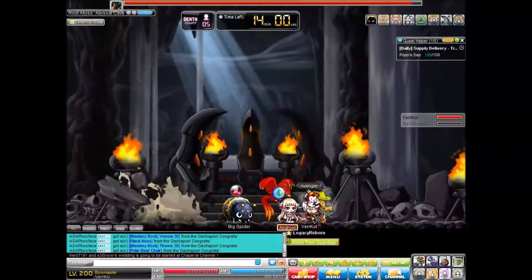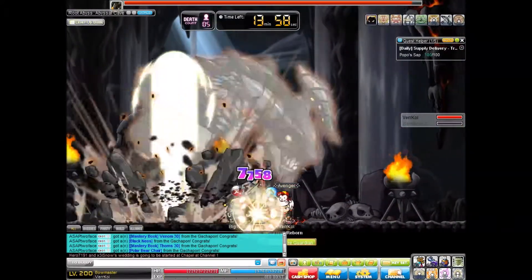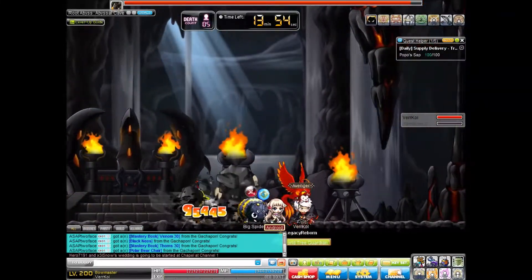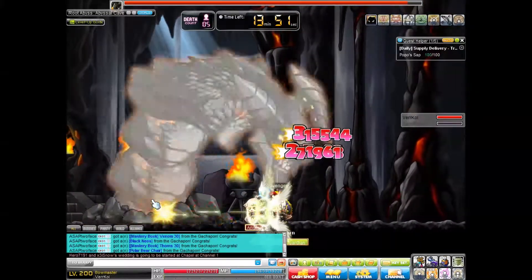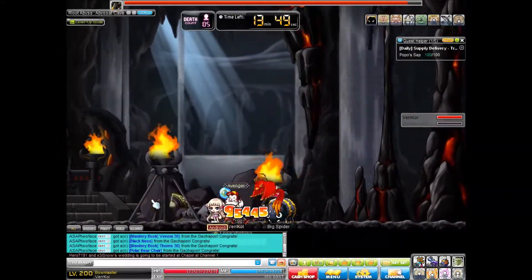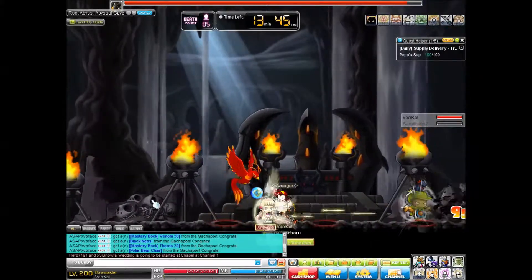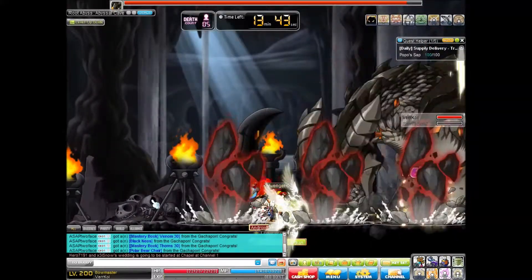One of the little tricks I figured out is that if you use a damage-over-time skill, you can actually see where he is all the time. You can see the fire damage right there, showing you where he is even though he's underground. So if you're really having difficulty dodging him because you have low speed or something, that's one of the techniques I advise you to work with.